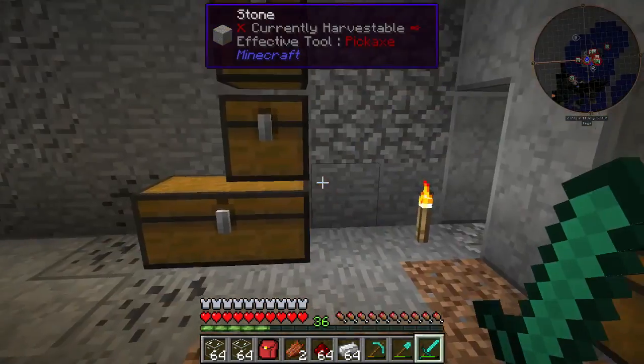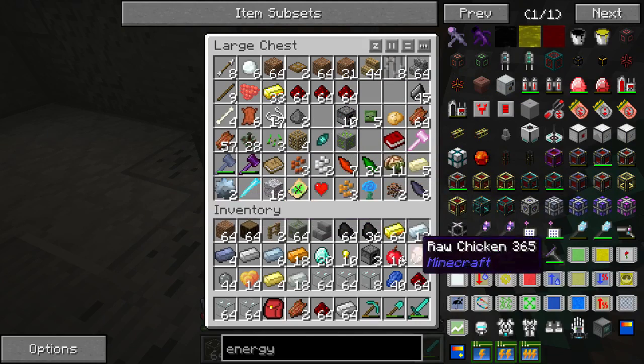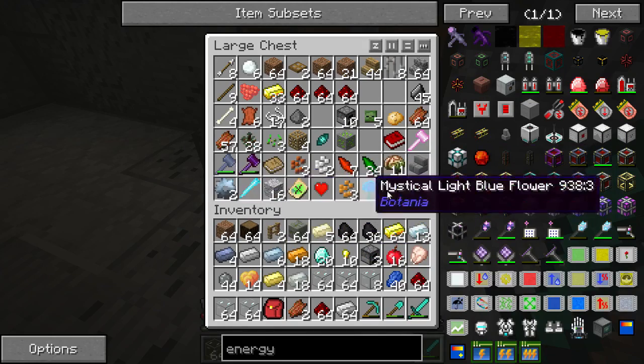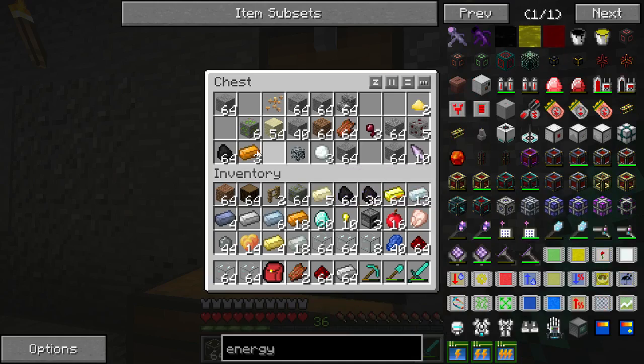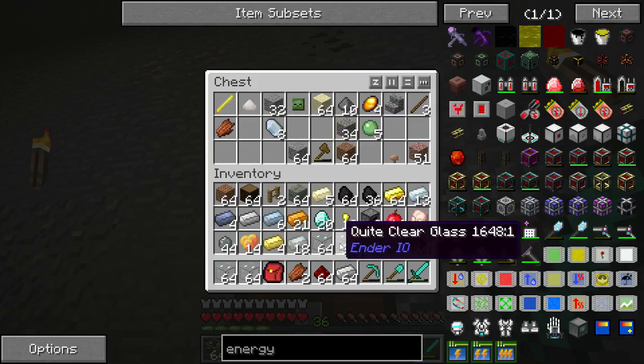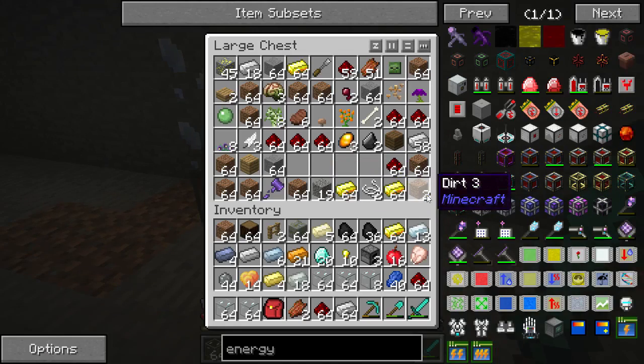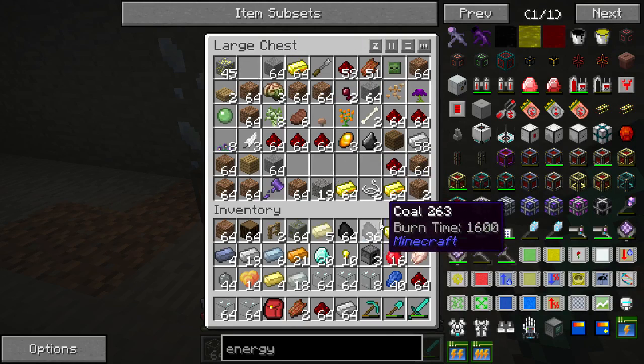I think I got everything I need — a block of this, a block of that, some of that. I want to make a leadstone energy cell — that takes a block of redstone. I think that's it.